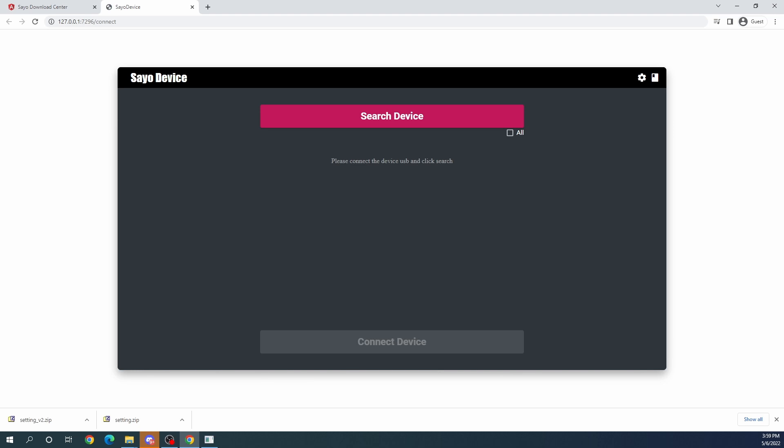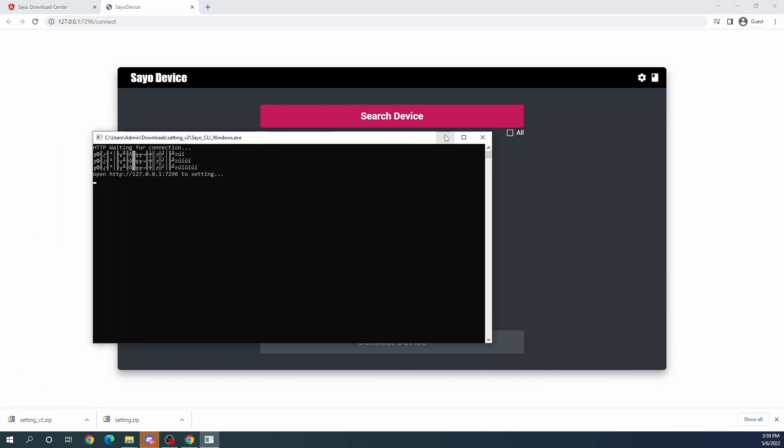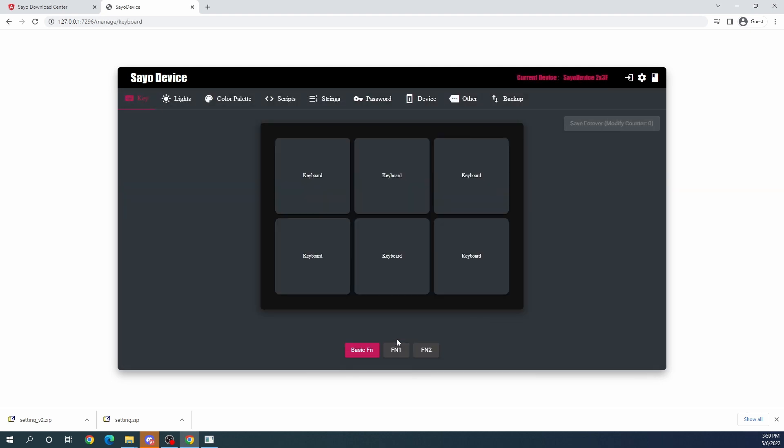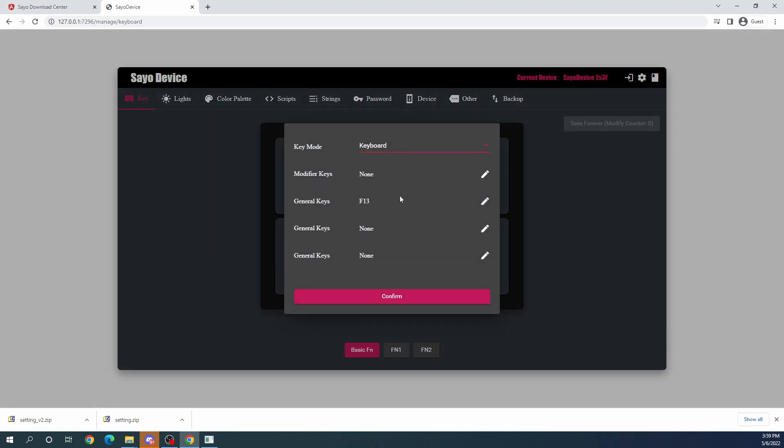This is going to open up both a command line interface and a web browser — don't close either of them. On the web page, you're going to click 'search for device', or 'search device' depending on how the English reads. You're going to select your device. From here you'll be able to see all the keys on your little keyboard and program each function individually. A note: if you're going to use the joystick functionality and you have more than one of these devices set up, all of these devices will be seen as one joystick.